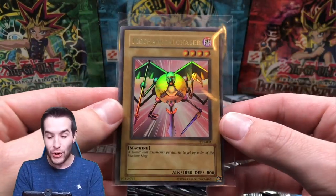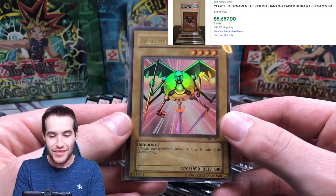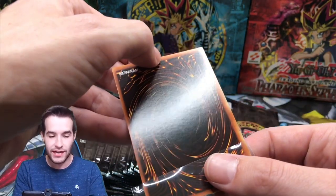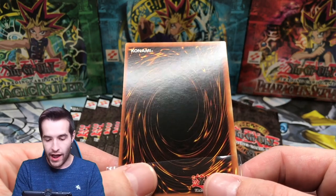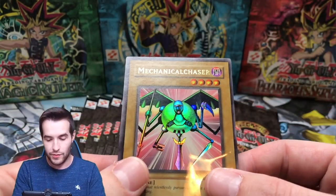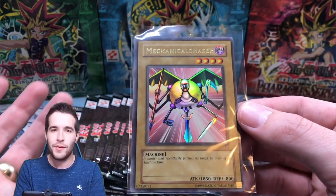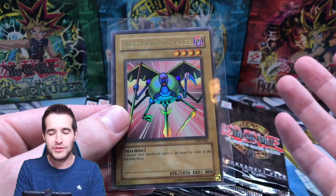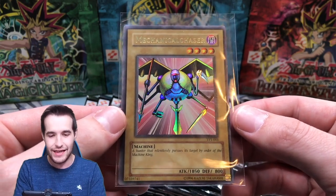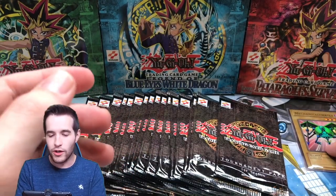Mechanical Chaser! Ultra Rare pulled from Tournament Pack 1! Unbelievable! That is like an 8 centering though - that is so epic. Look at the back - oh my goodness, this is some of the worst centering I've ever seen. It might be able to get a 9 OC if the surface is nice. Even though it's ridiculously off-centered, this totally makes this opening worth it.